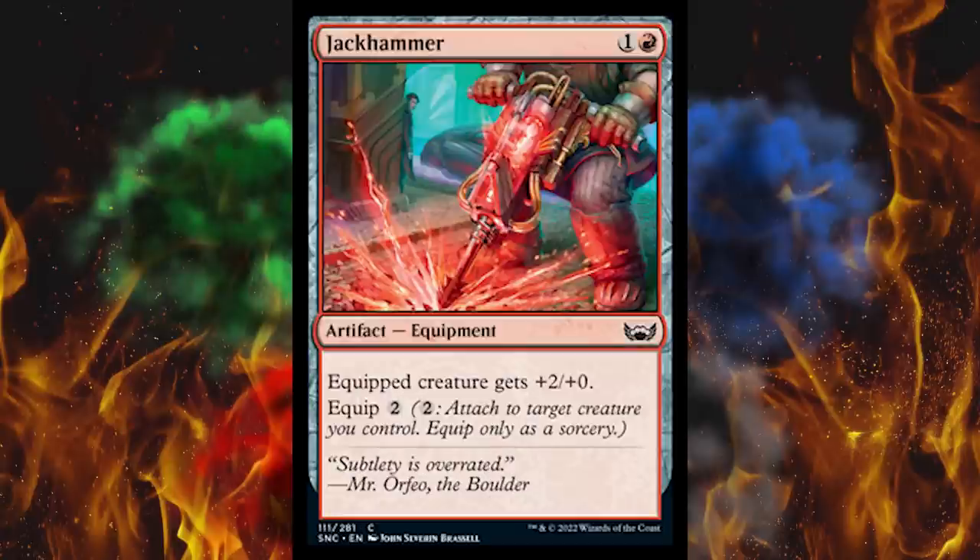Next up, Jackhammer — MTX Jackhammer, if anybody remembers that meme from before the ages of YouTube. Red two-cost artifact equipment — equipped creature gets +2/+0, and equip two.